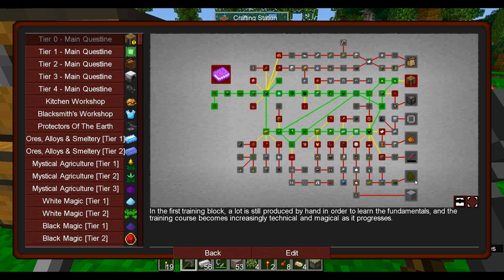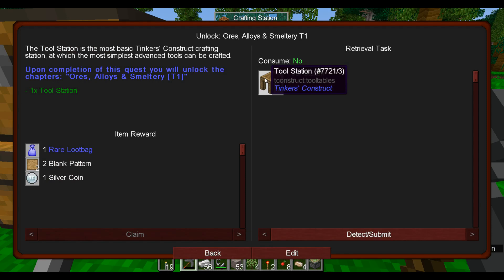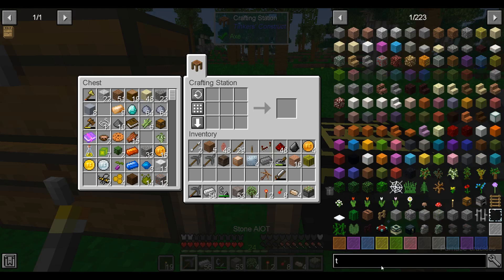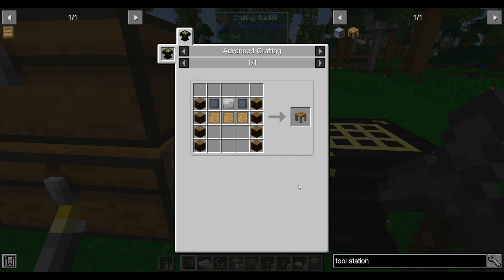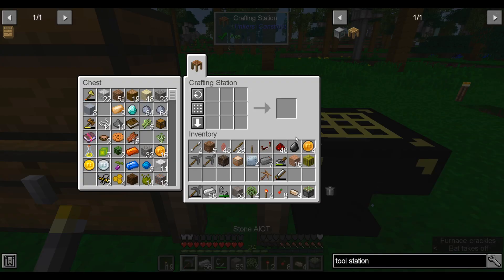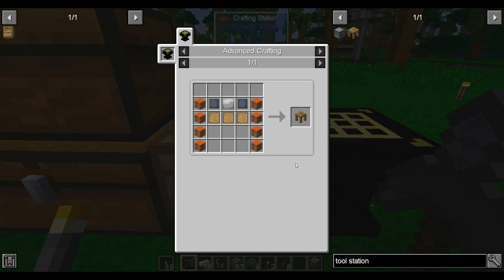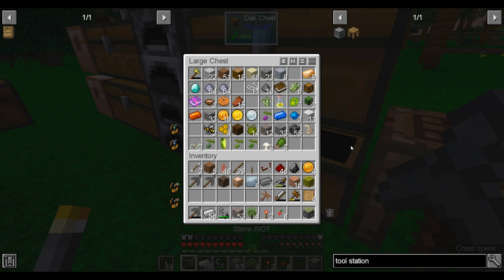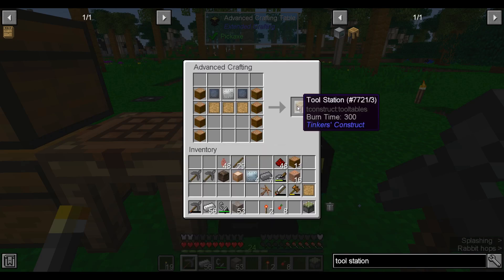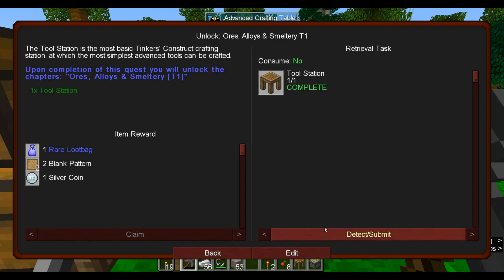A melon — alright. And now we can make the tool station, which is how we get into Tinker's Construct. Let me gather some materials — that ought to do it. And we can now take our first step into Tinker's. We also got a rare loot bag. I think mobs can drop these too. We can set up a mob farm later to get these, so these probably aren't too spectacular. I can melt this iron into four ingots later.